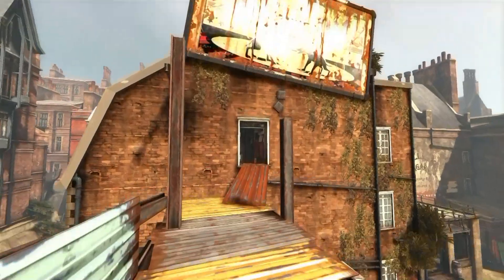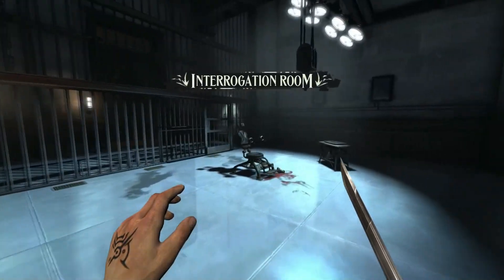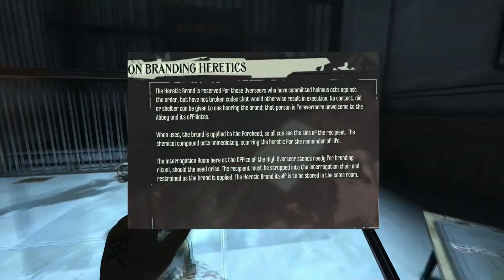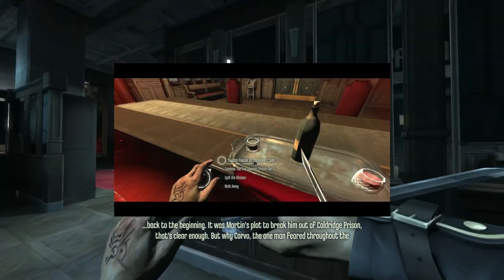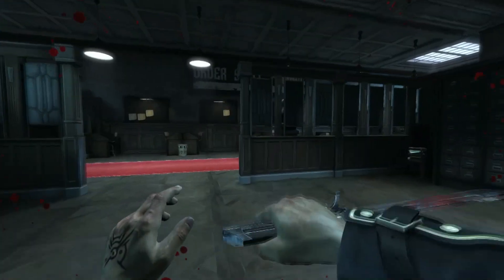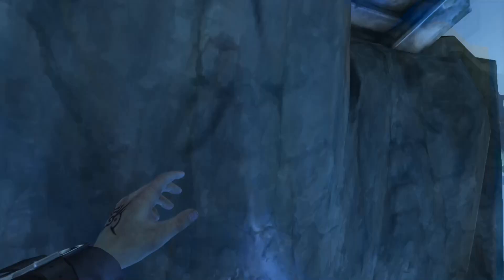Dishonored is a game defined by its freedom of choice. In the broad sense, these choices come in the form of pivotal moments in the story, at which the player will be presented with a task and have a variety of ways in which to approach that task. This extends to player exploration and combat encounters, where choices are determined by the powers and abilities chosen by the player, or in fact lack thereof, as you will never be stuck due to a missing power — apart from that one time in the void.